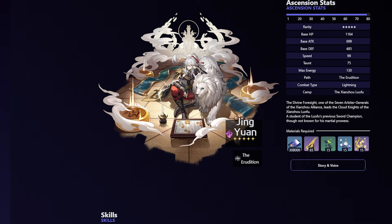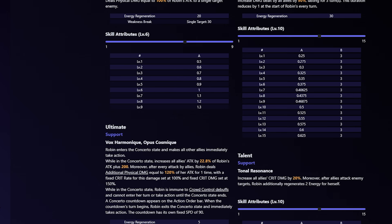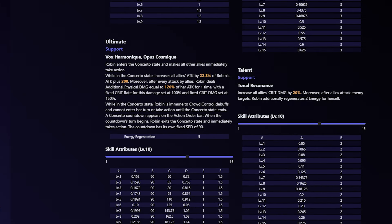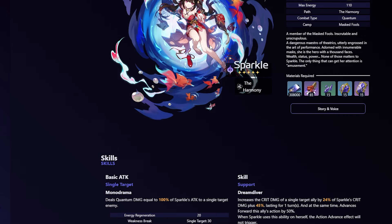For Harmony buffers, Robin is absolutely insane in Pure Fiction just like other top tiers. She's extremely Skill Point positive, gives everyone a damage boost, enters Concerto state dealing additional Physical damage to help whittle down enemies faster. She also gives everyone an extra turn and enables follow-up attack teams. Using her on a DoT team is very good because of the Attack percent bonus, the additional turn, and the extra Physical damage she contributes.